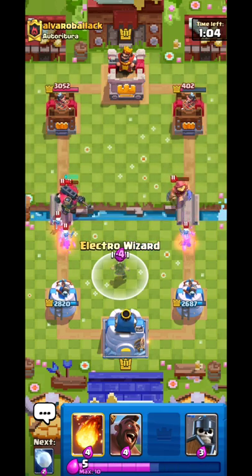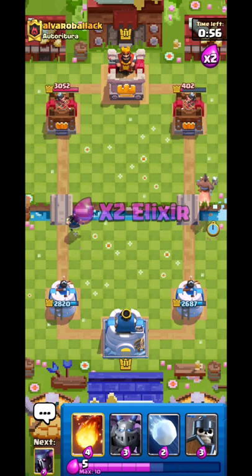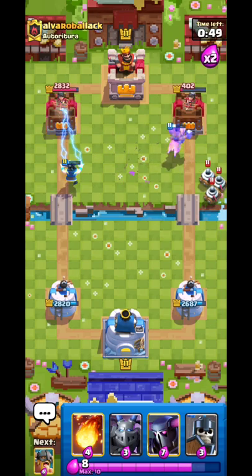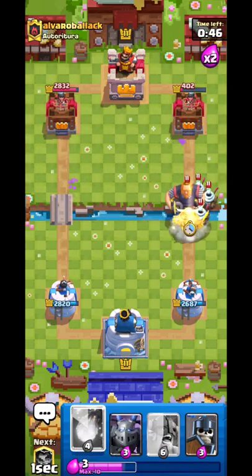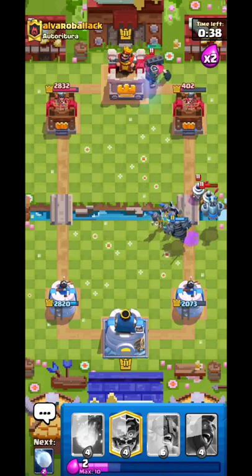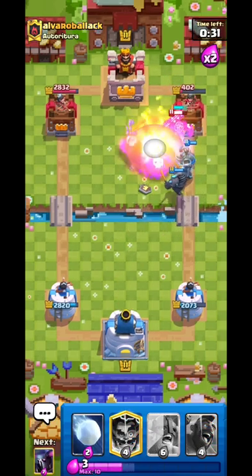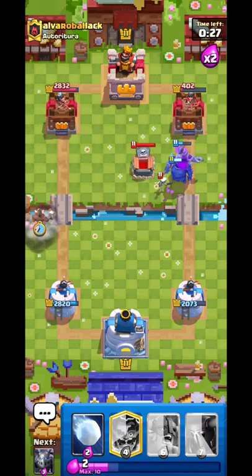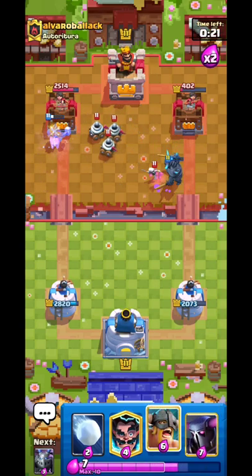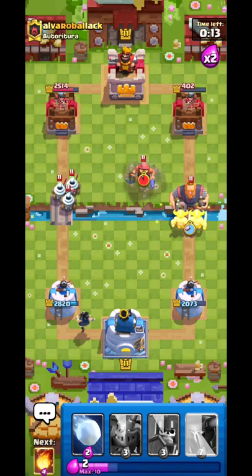Luckily the PEKKA targeted the Fisherman so we can get the most value from its shot. I'm going to quickly Snowball that — perfect timing. Now I'm going PEKKA, then Mega Minion, maybe also Guards to protect from the Fisherman so it needs to clear more troops before my PEKKA pushes through. I'll Fire Bomb that, then place a Hawk Rider on the opposite lane — so even if we don't break through on this side, I have my Hawk on the other lane.